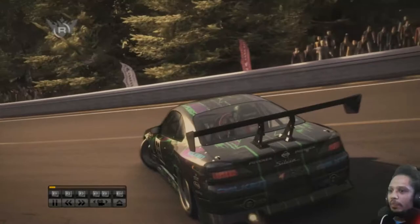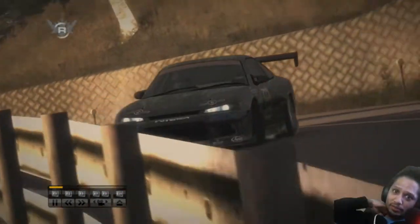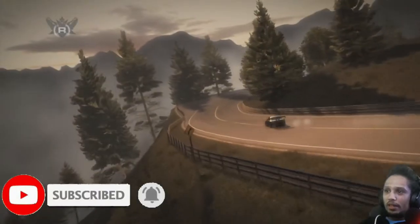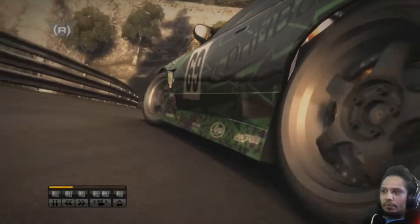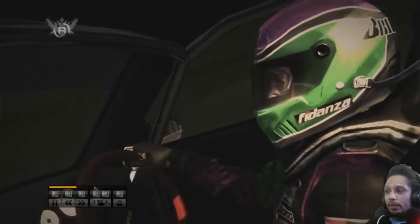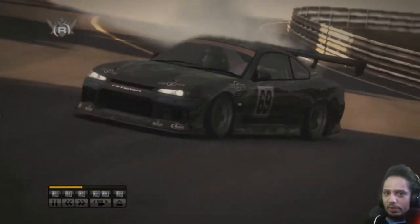I'll just let the replay run. One of the things that me and my brothers actually figured out when it comes to making the drifts is: the slower you go around the track, you can actually make a bigger score. Or if you go left and right, most of the time you add up a multiplier. I think the most one of us actually did was a 25 multiplier, so I'm actually trying to get back to that. I don't know why — it's like a personal journey for me at this point.